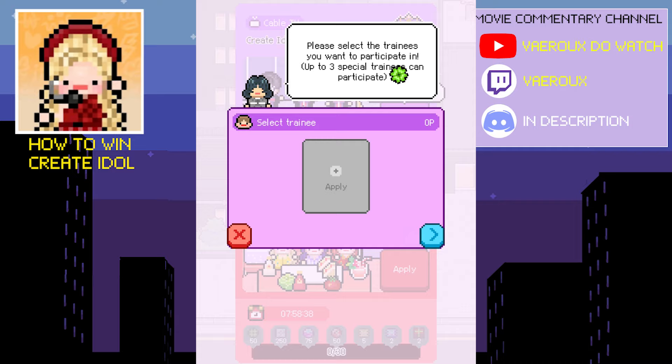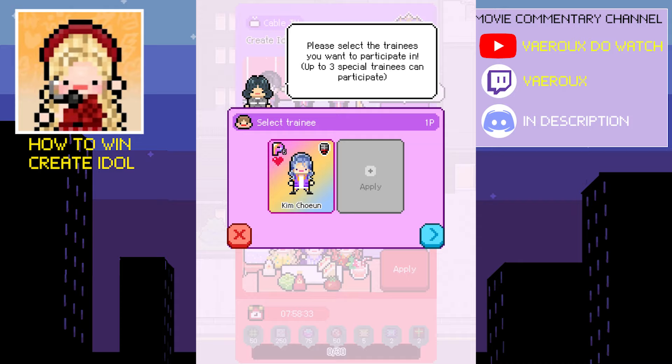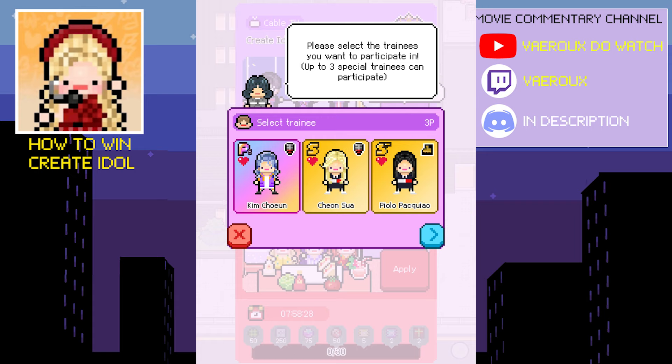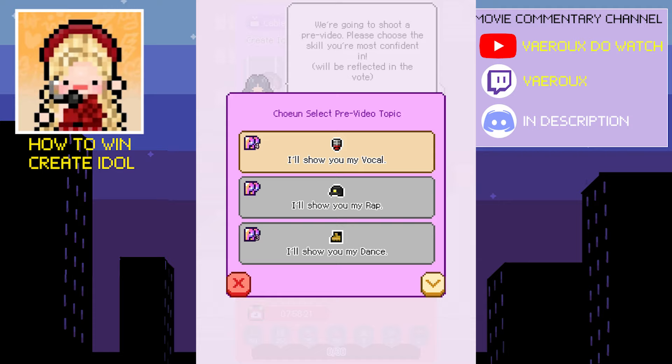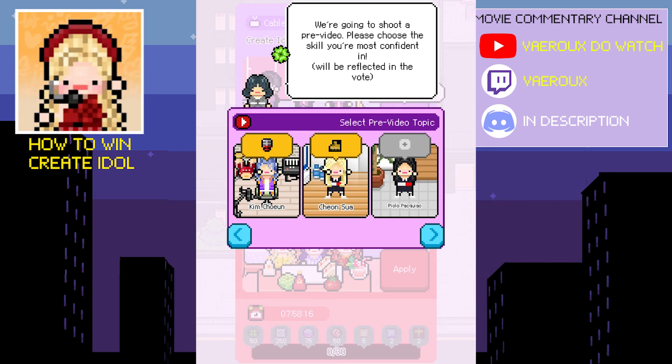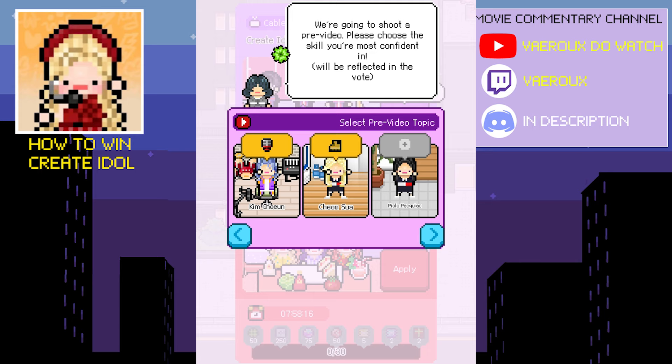For trainee application, you can use whatever trainee you want, but I recommend using your best trainee and only using one of them at that tier. For the other two, use trainees that are still pretty good but slightly worse. I use a P and then two S trainees. The reason I do that is I want to focus on winning with just the one P trainee. The S trainees are good enough to not drag the team down, but they act as the 'black sheep' while still helping you win. For the category itself, it doesn't really matter — just use the best that you have.